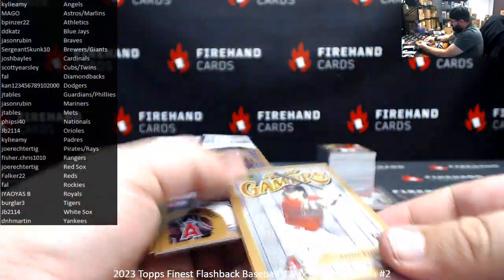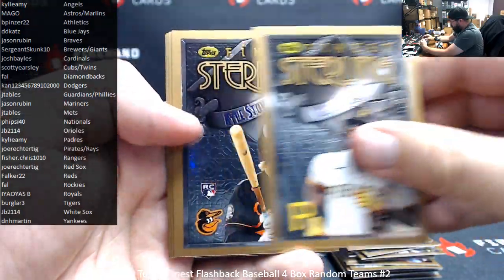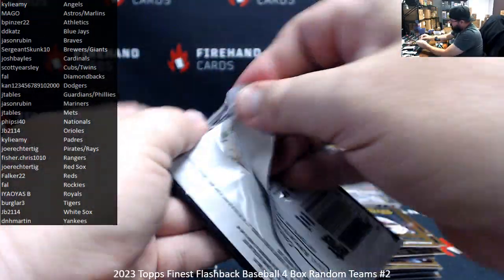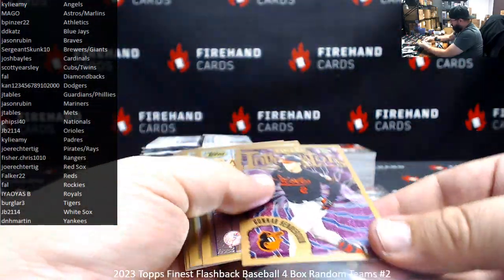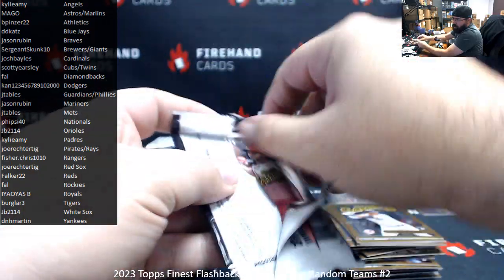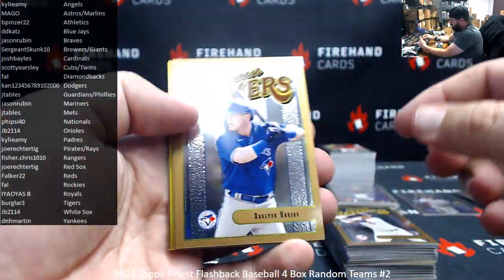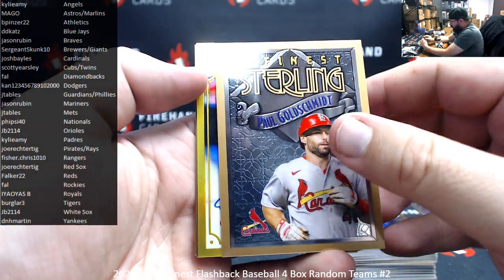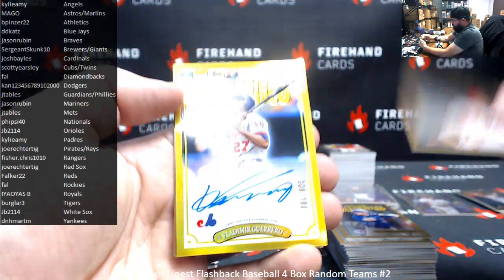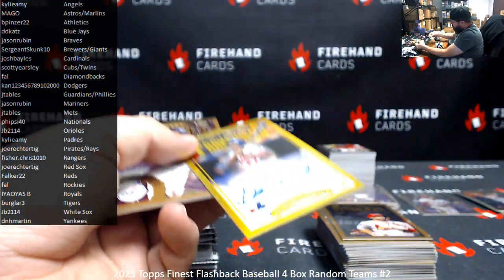Carroll rookie, Josh Young base. Got a rookie. This might be an auto — yep, ink! We got ink, good luck guys. It's going to go to the Nationals — that's VladdyDaddy, number 6 of 100. VladdyDaddy. There it is — I was hoping we would find another autograph, and we did.